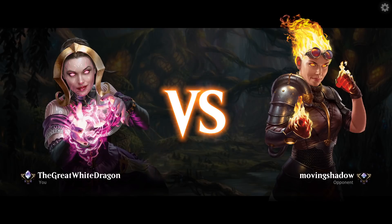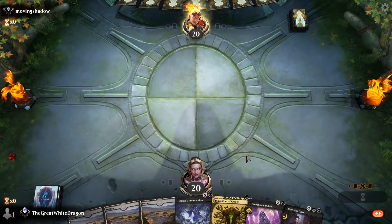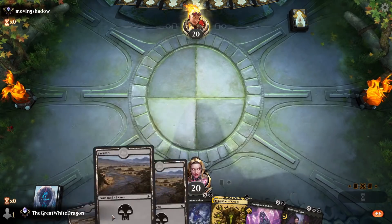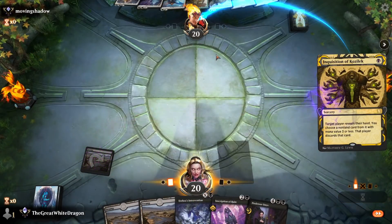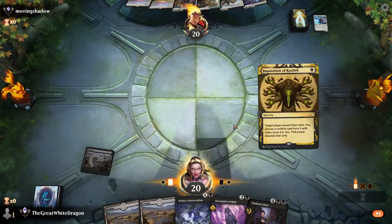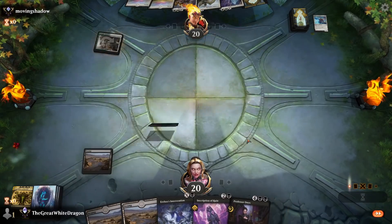Like a month or two ago, the land draw algorithm was a complete mess — you lost so many games through only the sheer virtue of not drawing lands or overdrawing lands. But now in the recent month and a half, it just feels so good to know that you're gonna start off most likely every hand with three lands or something like that if you're rolling with the 24 classical lands.